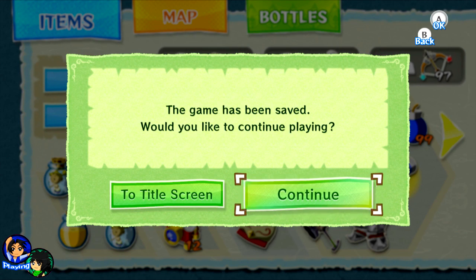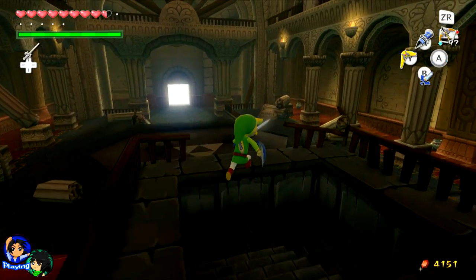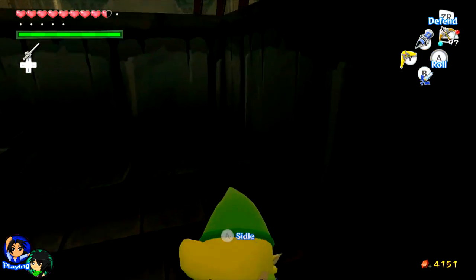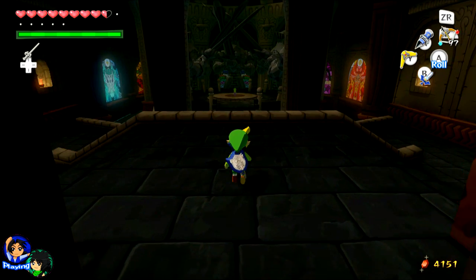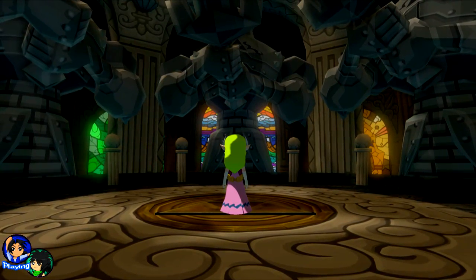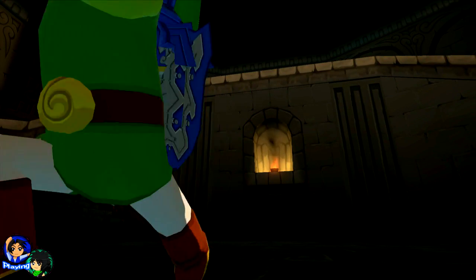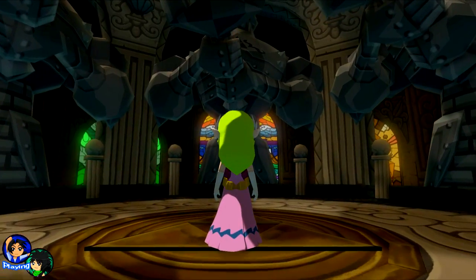And then you hear Zelda in the background — 'Hello Link, is that you? Did you bring me back something to eat? Link, where are you? You need to come to me.' Here I come, Zelda! Are you gonna be Zelda? Yeah. Are you gonna use your Breath of the Wild Zelda voice? Yeah — actually, the younger Zelda, the cutesy one, works. What if it's not Zelda? Oh hi — what the?